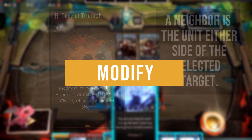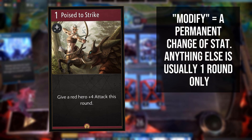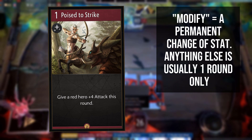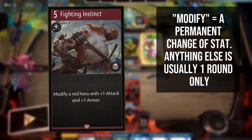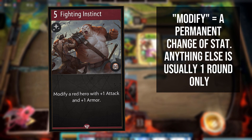When changing the state of a card in Artifact, there are two different ways that can be applied. The default is a temporary application — a card might read 'give allied heroes cleave this round,' which will give your heroes cleave for the remainder of the round. However, 'modify' is a permanent effect. If an ability modifies something, that modification lasts until the end of the game, even if applied to a hero, persisting through death. However, it can be removed by purging effects, which is currently the only known way to remove a modification.